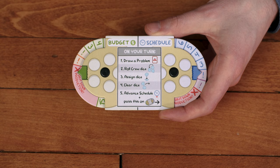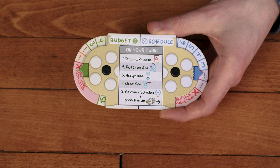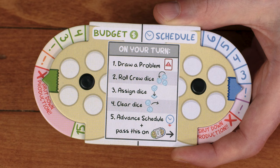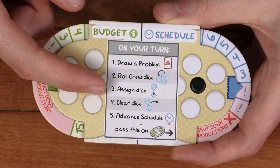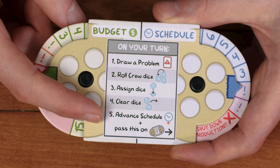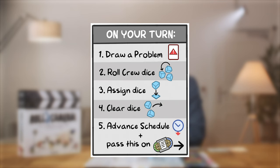If you're ever wondering what to do on your turn, the turn sequence is listed right on the budget and schedule dials. The turn sequence is: 1) draw a problem card; 2) roll the crew dice; 3) assign the crew dice to take actions; 4) clear the crew dice; and 5) advance the schedule by 1 and pass the dials to the next player.